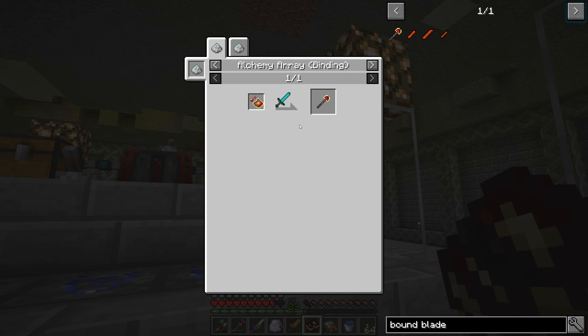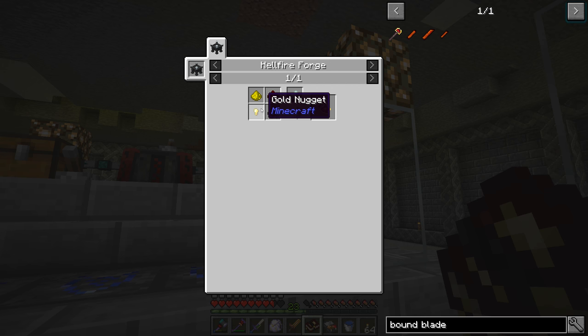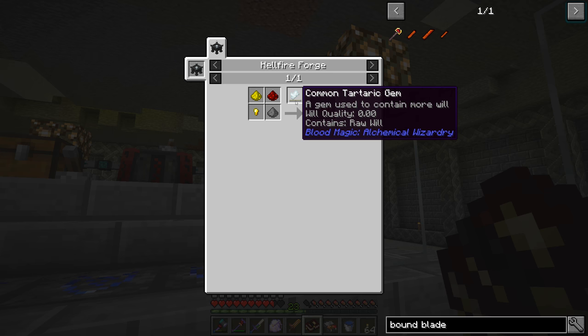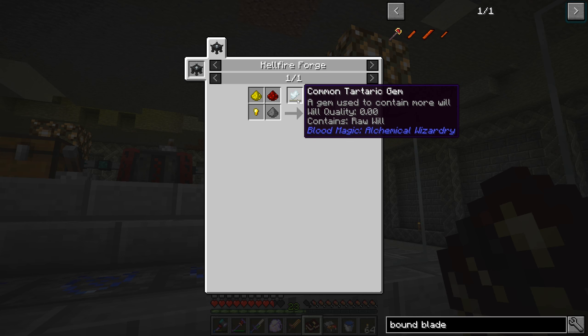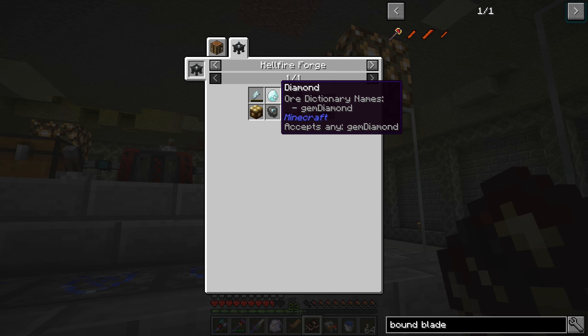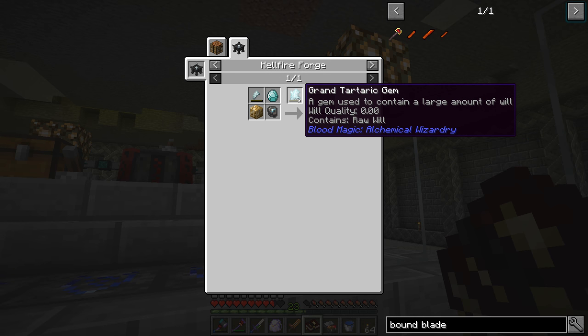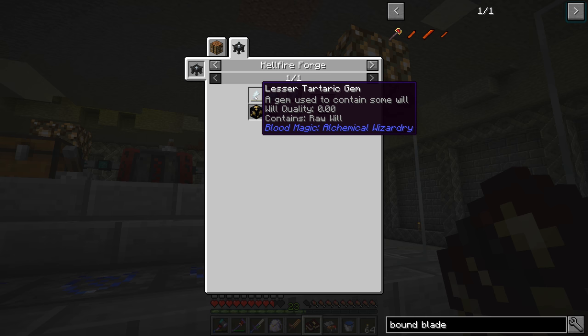We already have the large bloodstone brick recipe — we need dreadstone, which we can obtain, and weak blood shards. To get weak blood shards we need a bound blade. The bound blade is made using the alchemic alchemy array: we put chalk on the ground and do the array ritual. To craft it we need a diamond sword plus binding reagent. To get binding reagent we need the hellfire forge plus a common tartaric gem.